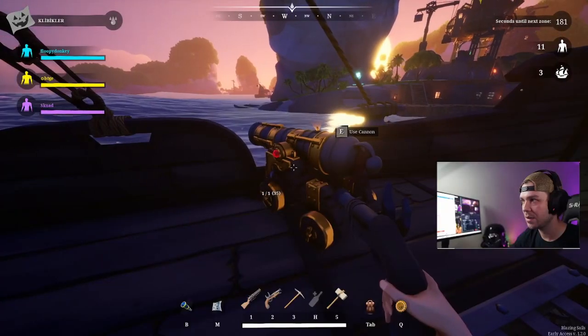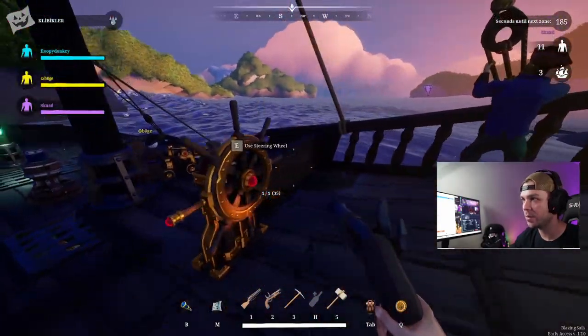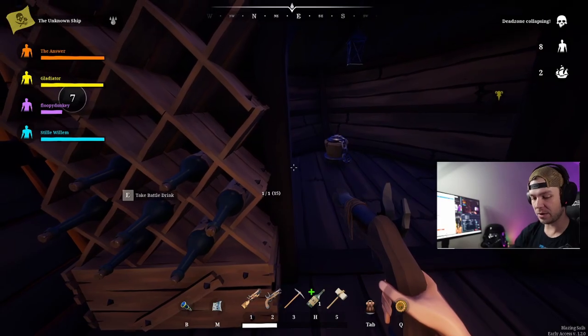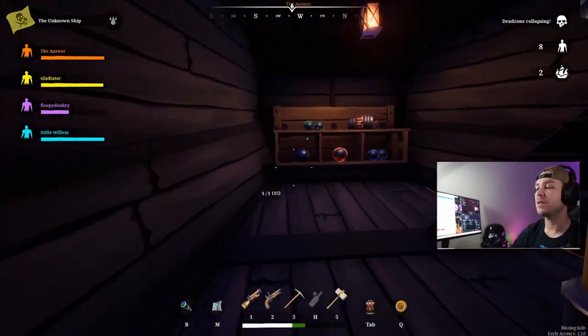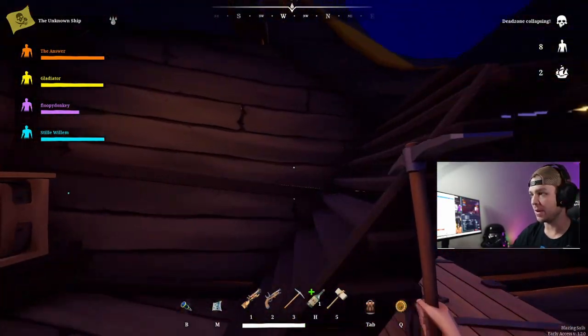You're going to sacrifice a cannon for gaining that speed. Now since we're talking about the ship, let's talk about what's inside. You have your cannons, the capstan which raises the anchor, the wheel that the captain steers, areas around the ship where you can apply upgrades for swivel cannons, and underneath the ship is where you store all the materials gained on the islands — wood to repair, different cannon types, healing upgrades, and the pump used to drain water.